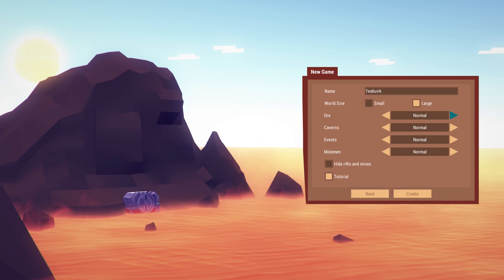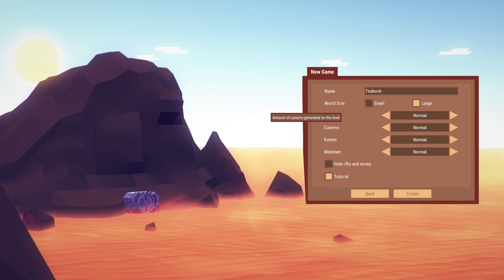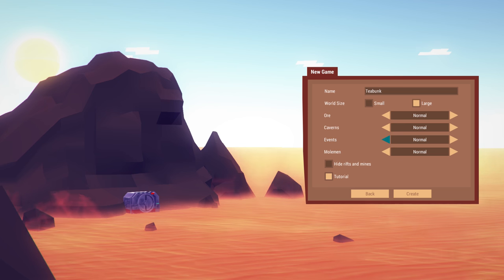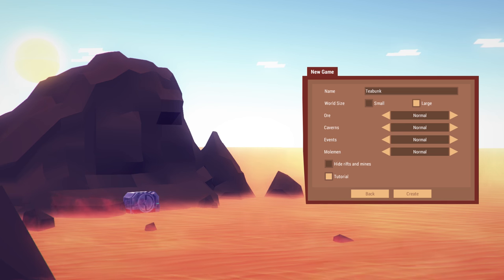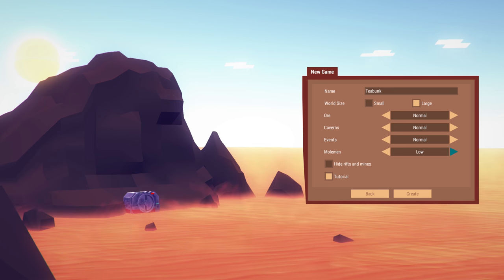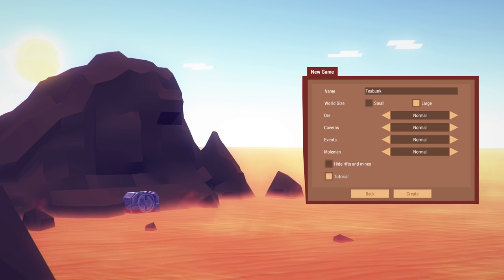You can set how much ore you want in the game: low, normal, or high. Caverns: low, normal, or high - I'm not sure what caverns means exactly, I haven't found any real caverns. Events: rarely, normal, or frequently - I think that means like outbreaks of sickness and things like that. Molemen: you can turn it off completely, or set low, normal, or high. We're going to leave all the rest of this default. There's also a 'hide rifts and mines' option.